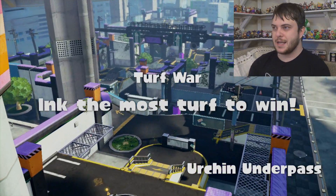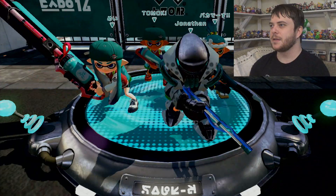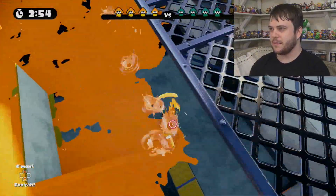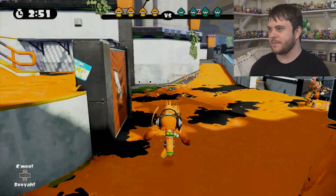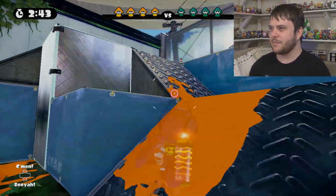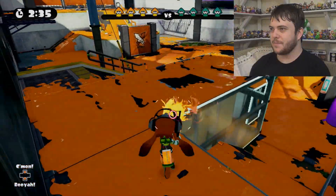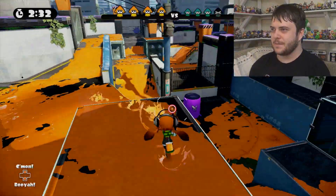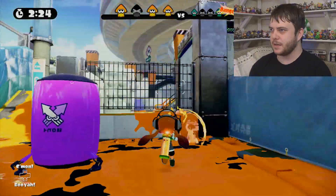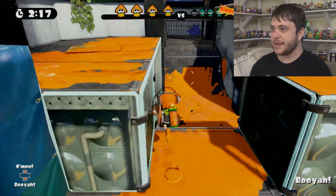Okay, here we go. We are in Urchin Underpass, and I really don't know how I'm going to do. I cannot touch the ZL button at any time. So I'm going to focus mostly on just covering the ink back here. That means no swimming to quicken myself. I can just do this. I can use my subs, although doing that will drain my ink. My ink's going pretty slowly right now.